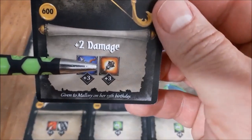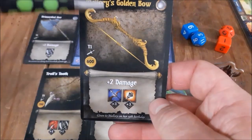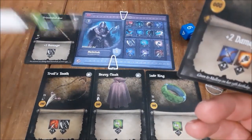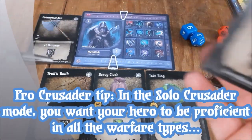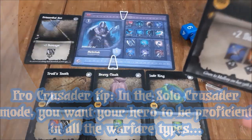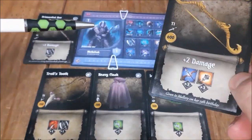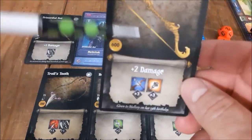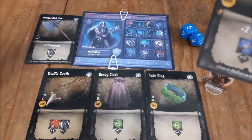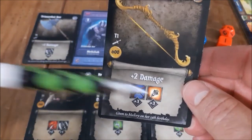That's also going to give him a bonus to his spiritual warfare dice — remember those are the orange. The way I'm specking out my hero, I want Mihalyak to be proficient in everything. As a big pro crusader tip for those who want to play the solo crusader mode: one of the key things for victory is to make your solo hero very proficient in the six different warfare types. There's a mercenary camp in the village where you can hire up to two mercenaries, but if you're going lone wolf with just your hero and your fetch hound, this is something you definitely want to do.